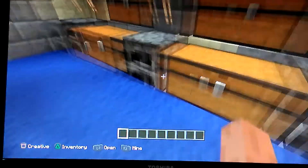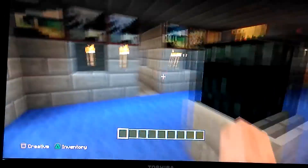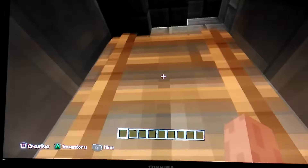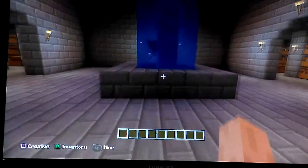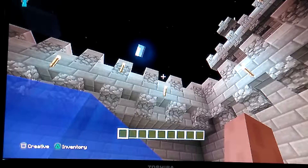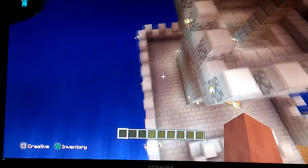Three or four of these chests were done on creative, and that one there was done on survival. This hallway and this part here is done on creative. The only other parts not done on creative are the bridge and this water fountain — everything else is done on creative.